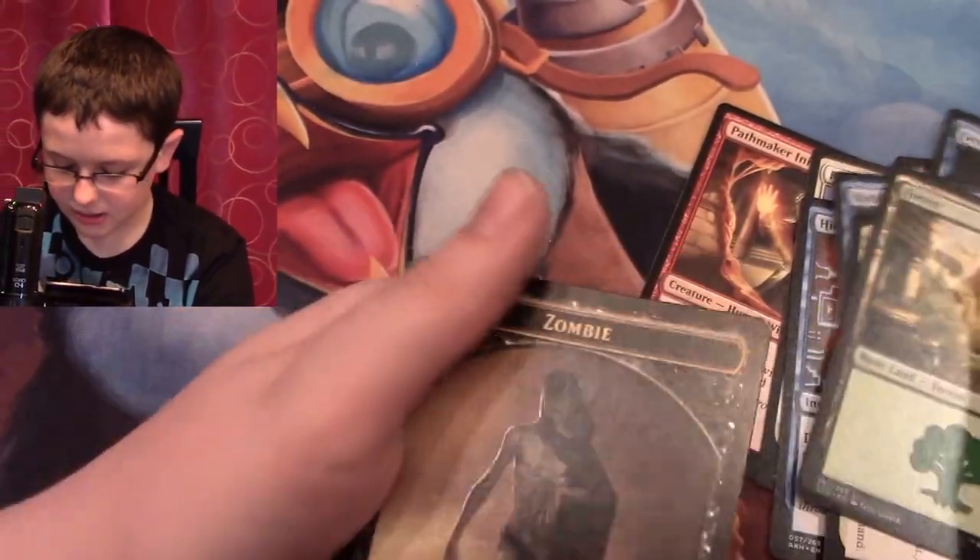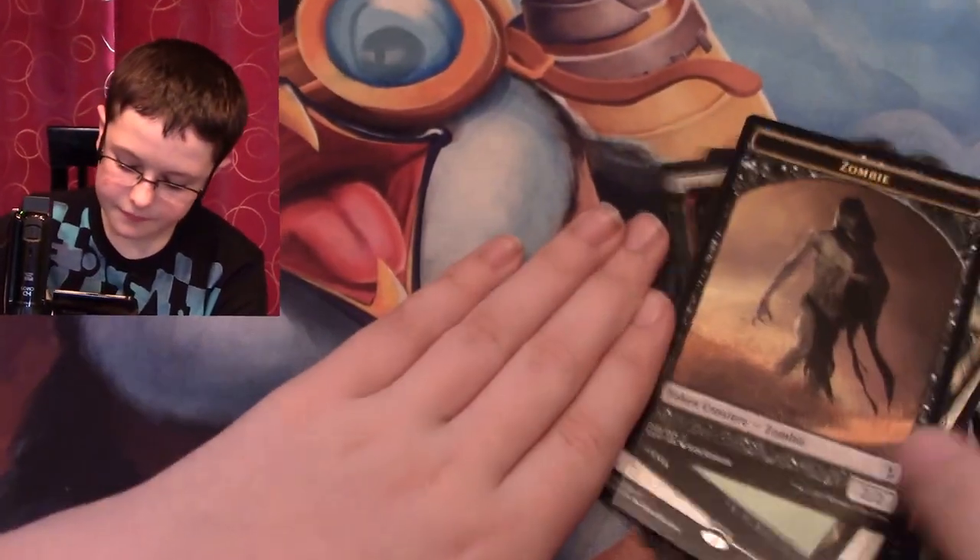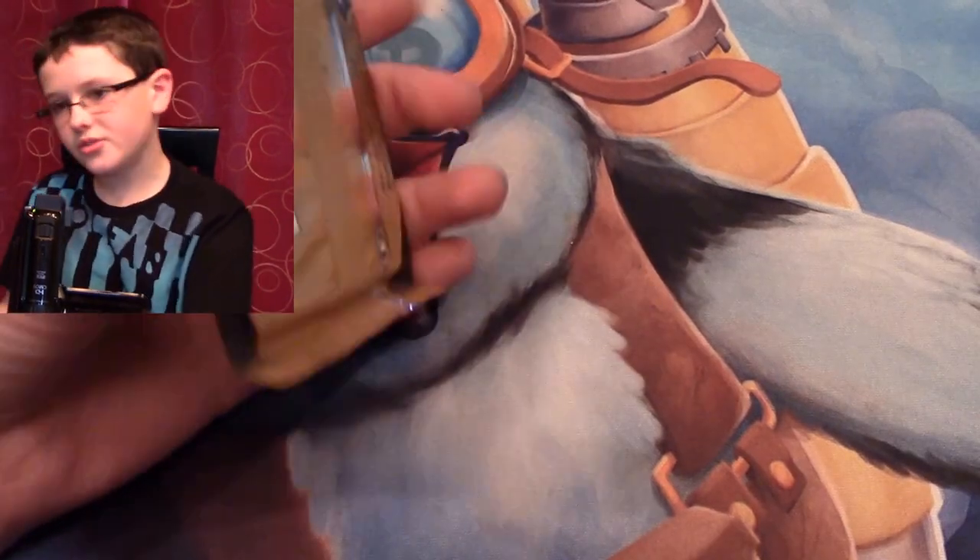The forest and a zombie token. No mythics yet, but we've only opened two packs — the fifth of the way. A Sphinx, which I think we just pulled.